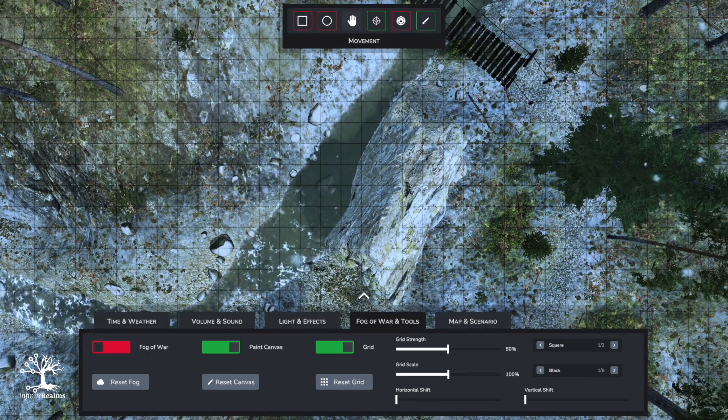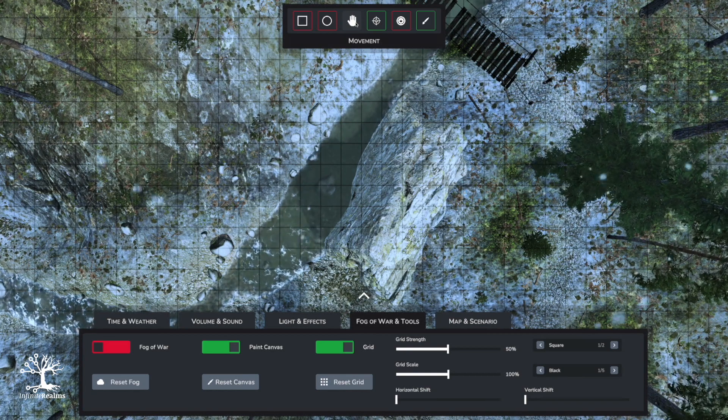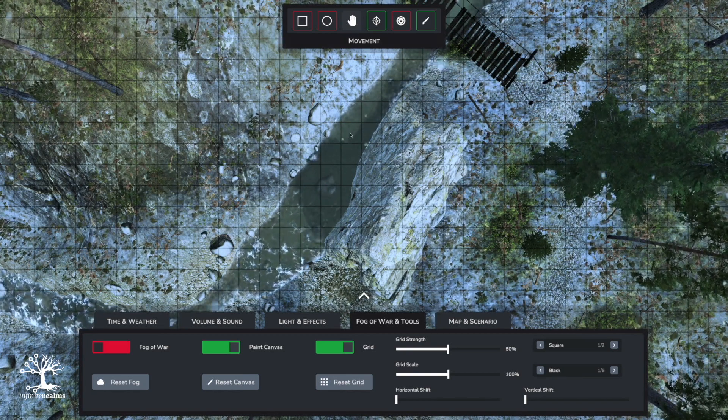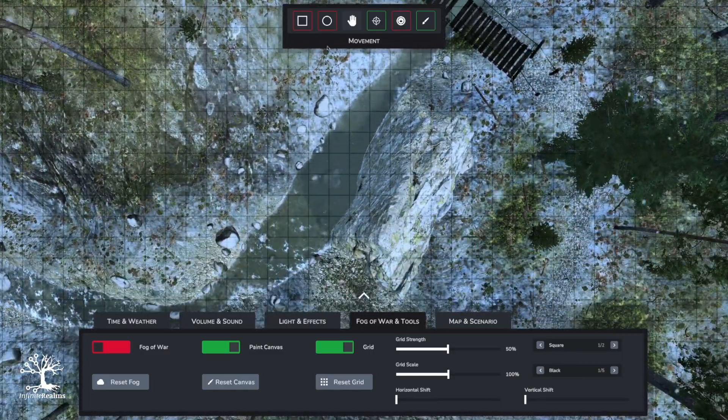Let's start with the new tool menu we've implemented in the first beta of 2022. Right up here you see the new toolbar that slips in from the top. The pre-selected tool on every map is the movement tool, and with this movement tool we combine all the movement options we had before. You are still able to use the arrow keys or the WASD keys to move on the map, but with the movement tool you now also have the option to left-drag the map.